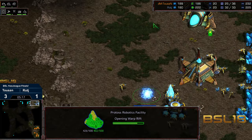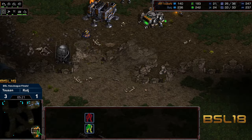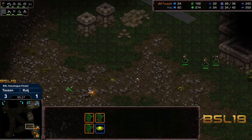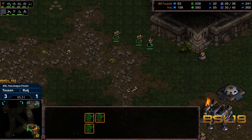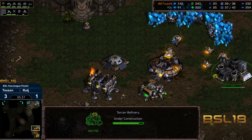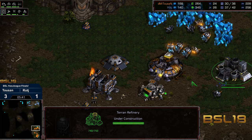We've got a one gate robotic facility follow-up now for Raj. The zealots marching their way back, machine shop on the way, factory up. Tucson going with the marines — looks like he wanted to try to catch a dragoon that was out in forward field, with another SCV wanting to get some scouting information. This is looking like it might be the final game in Tucson's favor, because he has a massive lead early.